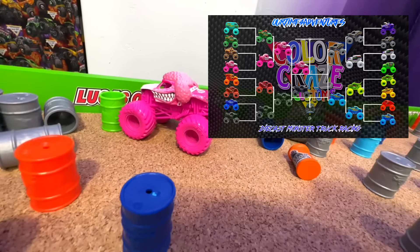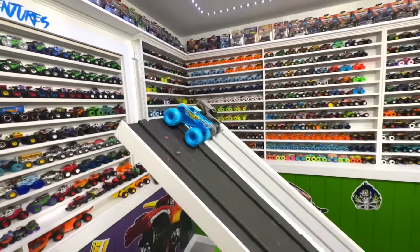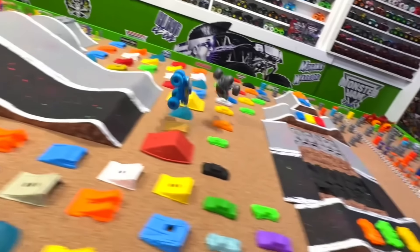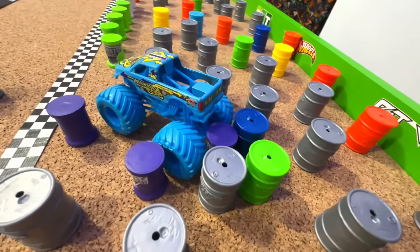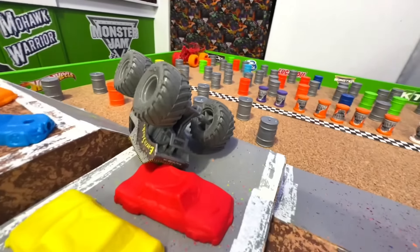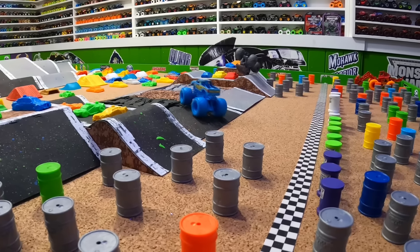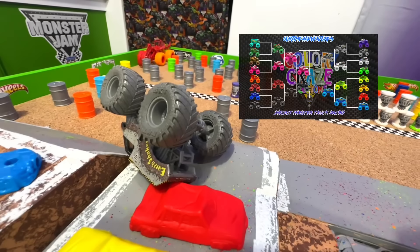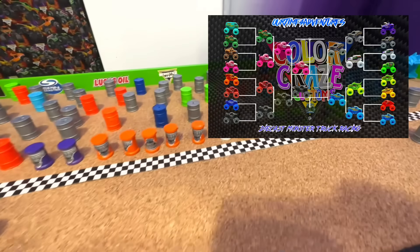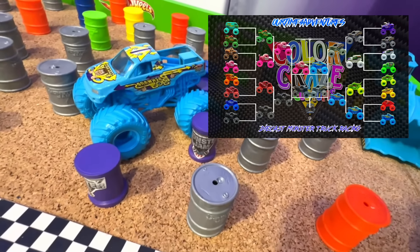For the second semi-final we have Backwards Bob taking on Earth Shaker. Gate drops — Earth Shaker ahead coming into that first jump, huge air, lands on the lip of the second jump and slows up. Backwards Bob flips, lands on the wheels, passes, and makes it to the line for the win. Earth Shaker gave away the win by jumping too far — too much power. From the track cam: Earth Shaker with huge jump lands on the lip, flips, slows up. Backwards Bob lands on the wheels, powers out to the line for the win. Backwards Bob moves into the final round, Earth Shaker races for third place.